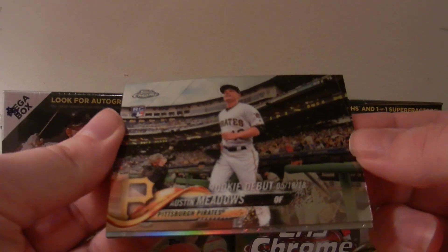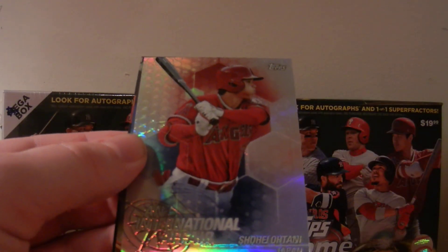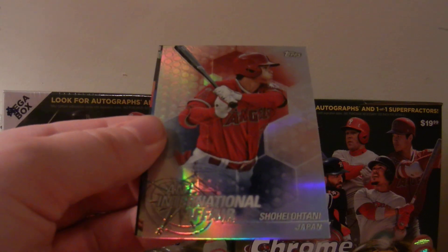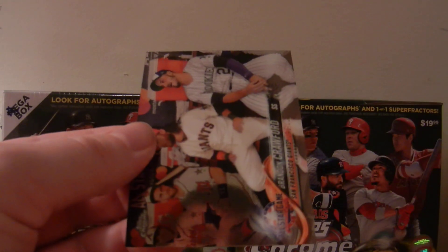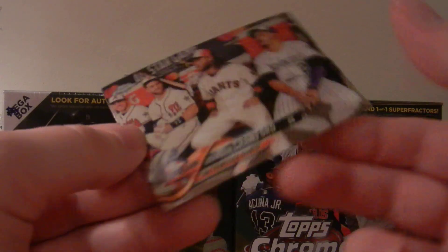Next pack. Austin Meadows rookie card, rookie debut. We got an International Affair — Shohei Ohtani. Beautiful card, look at the shine on that. Really, really nice. Shohei Ohtani. Alex Bregman. And we got a Brandon Crawford All-Star Game card.